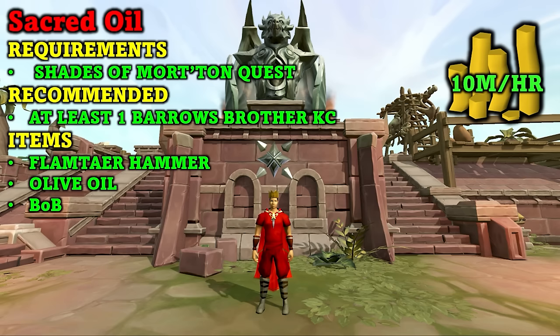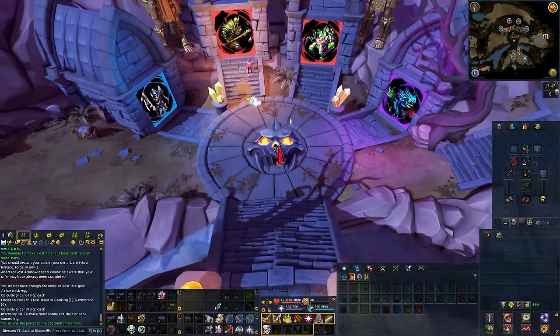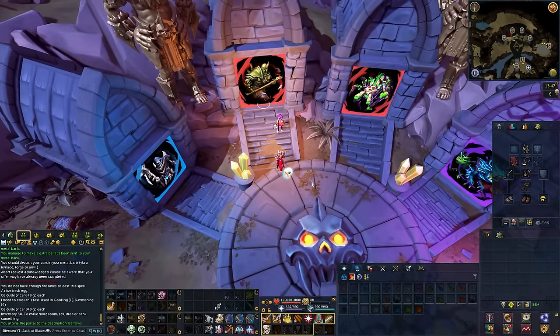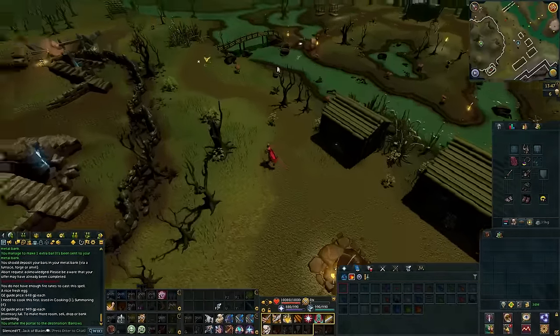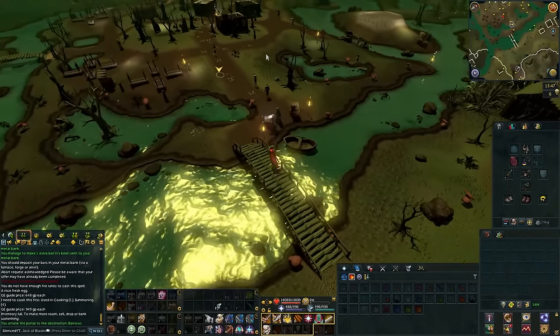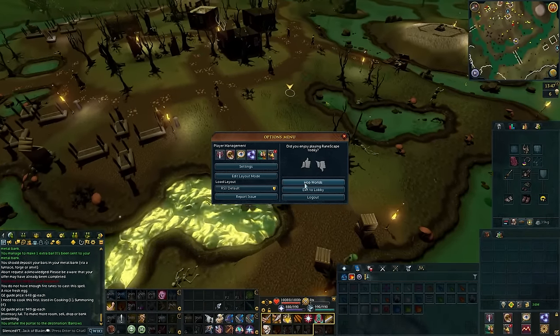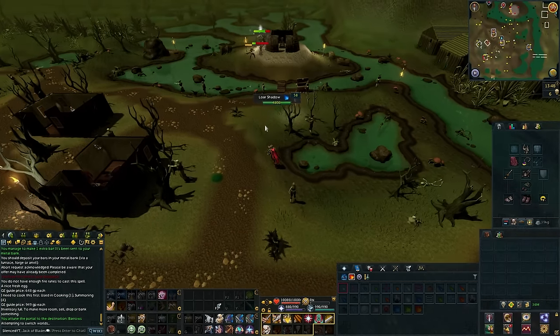The Shades of Morton quest will give you a quick tutorial as to how this method works. To start this method, you will want to begin at the PVM hub. I recommend having a melee gear setup or a mage gear setup. You can buy the flamtaur hammer and the olive oil in Morton. If you do have a Barrows Brothers kill, you will teleport there pretty quickly just by using the PVM hub teleport. Sacred oil is done in the Shades of Morton — you would have to do this for the quest. The first thing you should do when you get here is hop worlds, because not many people actually do this minigame. If you go to world 88, it is the Shades of Morton world, so you should be able to find some people doing it there. If not, it can't really be done solo, so you will have to wait for someone — but it basically always is being done.